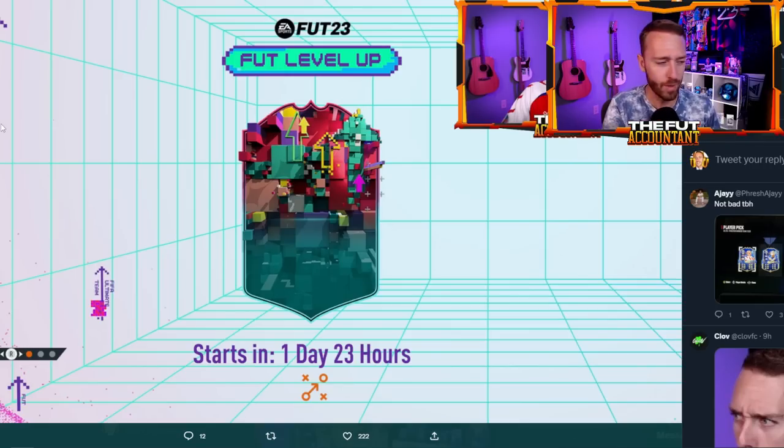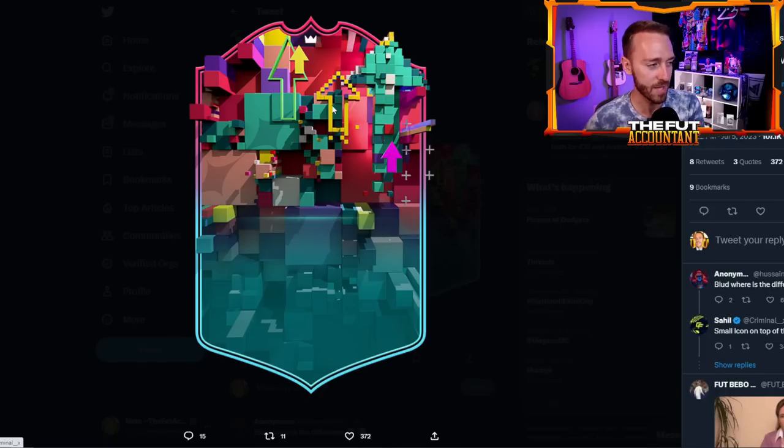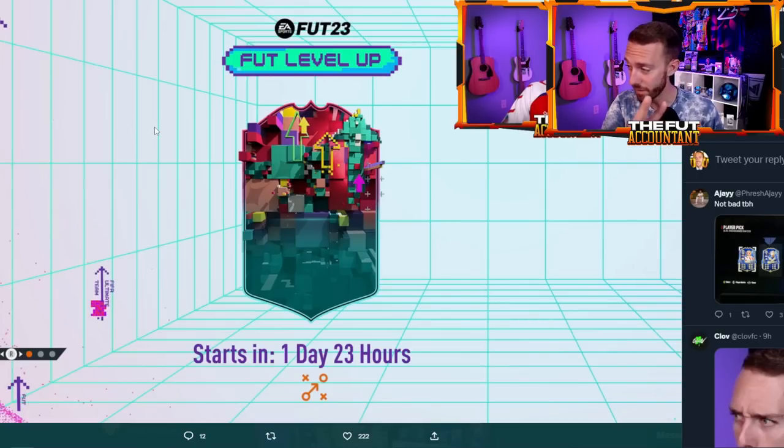We actually have two designs — there's the one on the loading screen, which is the normal level-up card design. But added to the code, tweeted by Sahil and FootScoreboard a few hours ago, we actually have a premium version of the level-up card design as well, which we would assume has the exact same links as the Shapeshifters premium cards — just like Tapsoba and Zaha in this game. So two different card designs are confirmed.